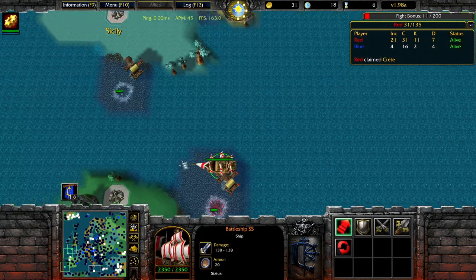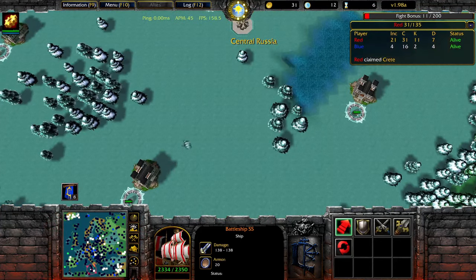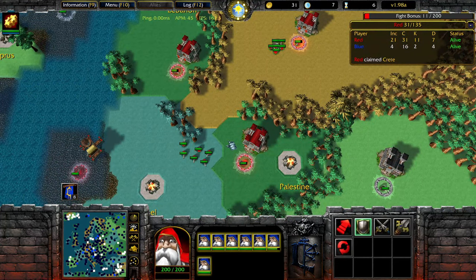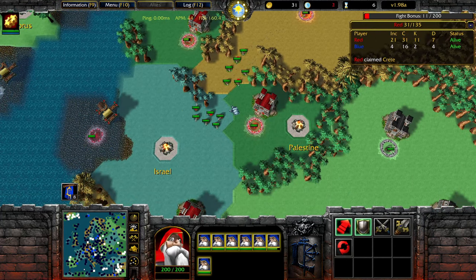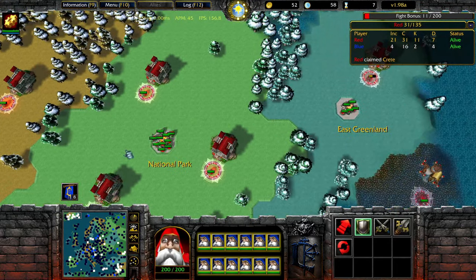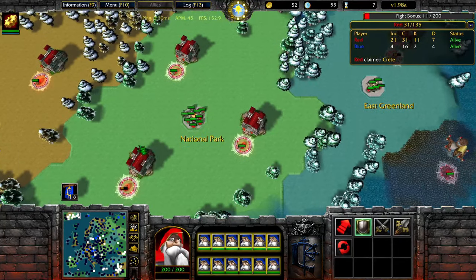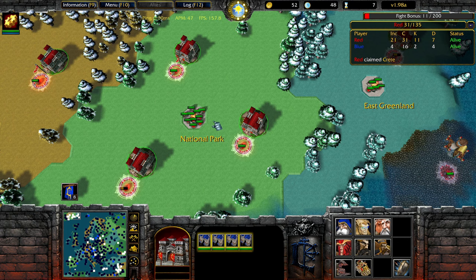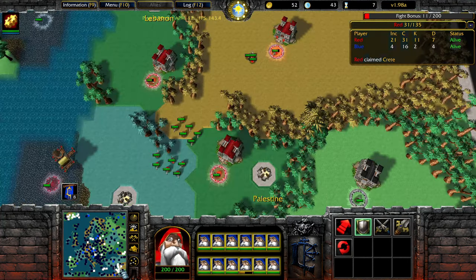Ideally, just ask yourself: am I the Middle East player, am I the Russia player? It's okay to expand in two places at once — just commit the bulk of your gold to your main place that you care about, then spend some extra gold for nice secondary expansion like Greenland. There's nothing wrong with giving it up later. For example, you can take Greenland with 2 gold off the bottom city, immediately get 3 income, get good value out of it, and then give it up early without needing to defend it to the death.